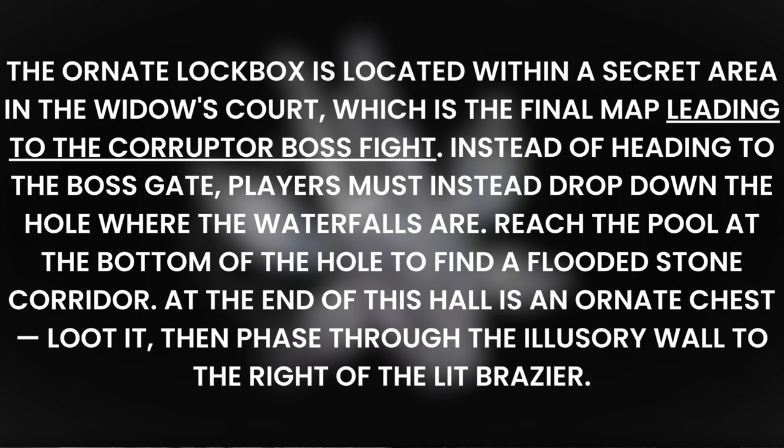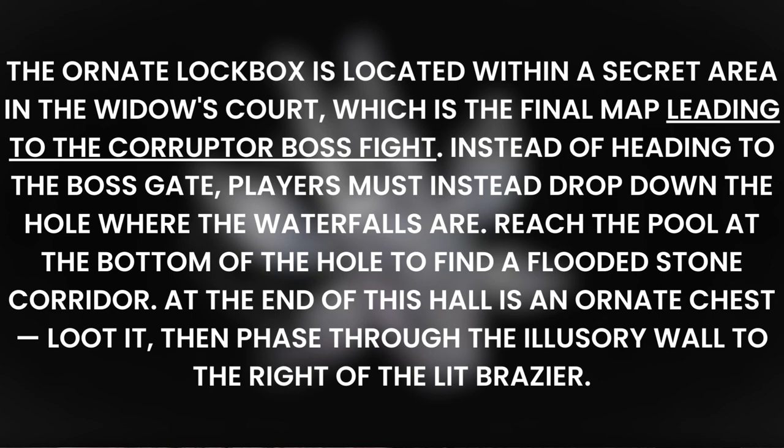Instead of heading to the boss gate, players must instead drop down the hole where the waterfalls are, and reach the pole at the bottom of the hole to find a flooded stone corridor. At the end of this hall is an ornate chest. Loot it, then pass through the illusory wall to the right of the lit brazier. Follow the path beyond the fake wall to find a secluded bedchamber. The ornate lockbox should be on one of the end tables in the corner of the room.